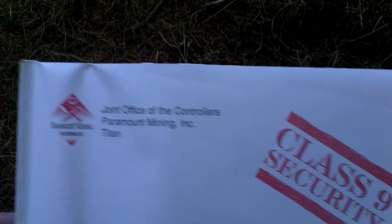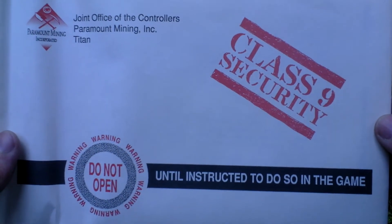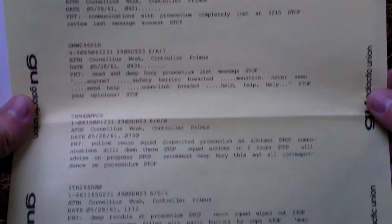Then there is an envelope marked Class 9 Security: do not open until instructed to do so in the game. Inside this envelope is some paper material. First of all there is this — I'm not entirely sure what it is — some messages from the lost colony.